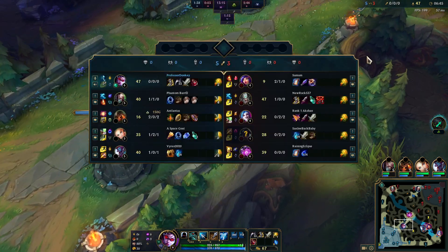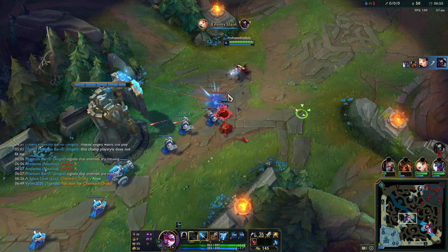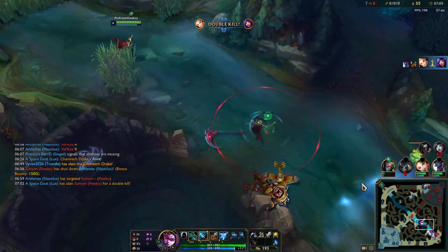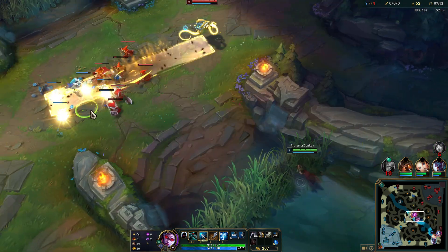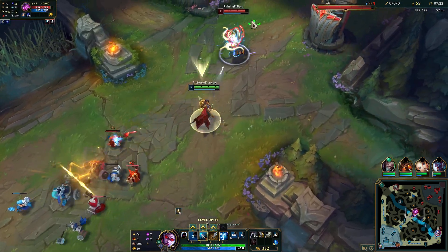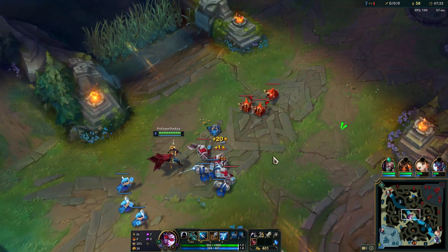Even though I'm going for an AD build, I thought about going Hail of Blades but I think you're just losing out on too much playing Vayne without Lethal Tempo. We've got three points in Q and now I'm maxing W - got plenty of early extra bonus damage off of that.